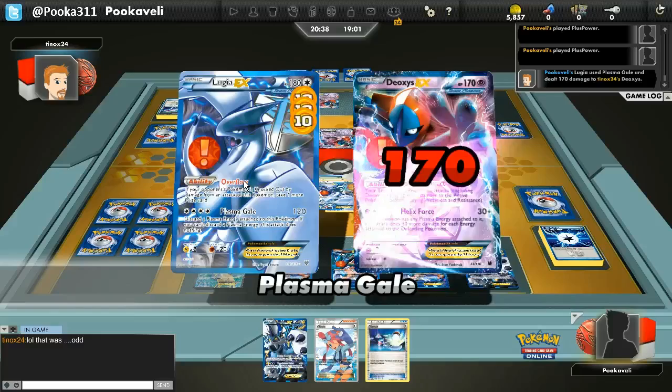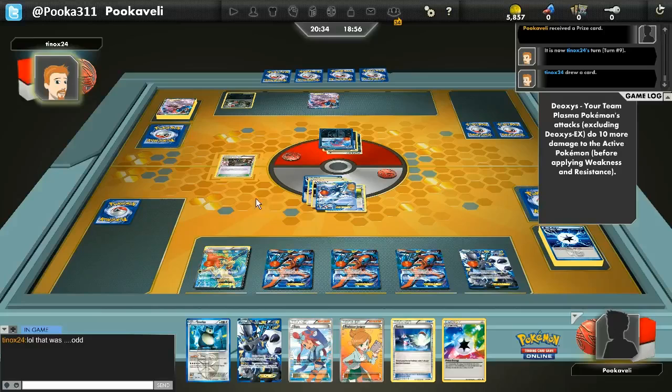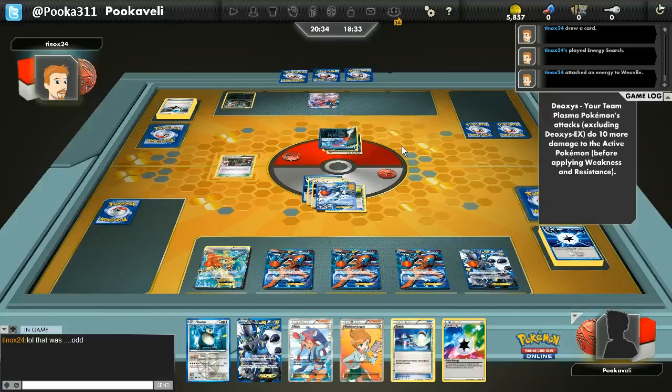I'm actually gonna double Plus Power and knock out Deoxys. He just did 170 with Plasma Gale, and there's Snorlax — I'm gonna draw three prizes here. Now I just gotta hope he doesn't have one Pokemon and one Energy. He's only got four cards, so there's a chance he might not have it. But there's the Energy Surge. That means he just needs to have a Pokemon — or a Laser too, both of those would win the game for him. He can just get four Exeggcutes from the discard pile. Am I about to just get owned by Weavile here? I think this is like turn four or five and I'm just gonna be knocked out three times with Vilify.